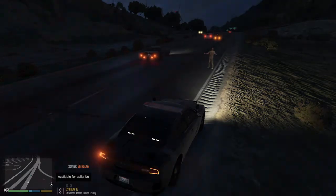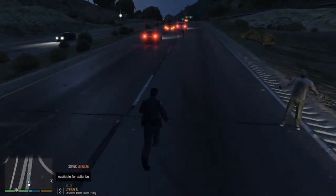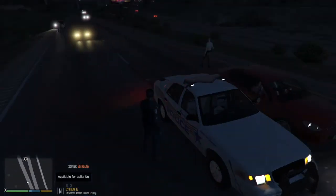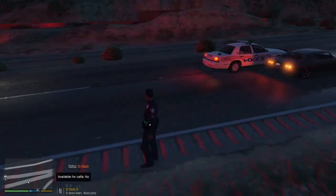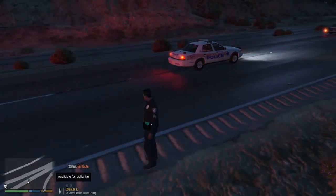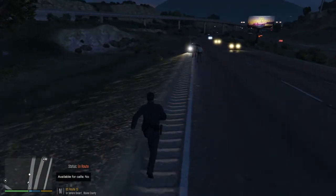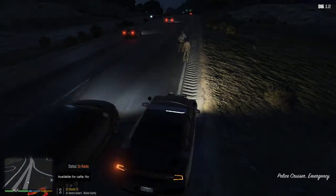That's the actual vehicle that's supposed to be responding with me anyway. As you can see, they came within the Sandy Shores police vehicle — they went through, very crazy. That's the vehicle that Sandy Shores PD would respond in, one of them. The other one is the SUV — it's not a Tahoe per se, it's similar to a Tahoe. But yeah, that's what Sandy Shores would respond in. Just showing you guys a bit of the backup system that I have.